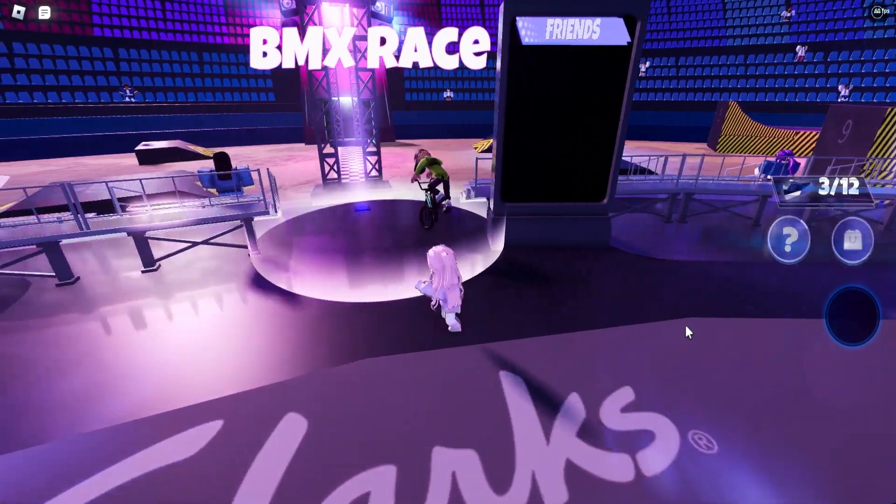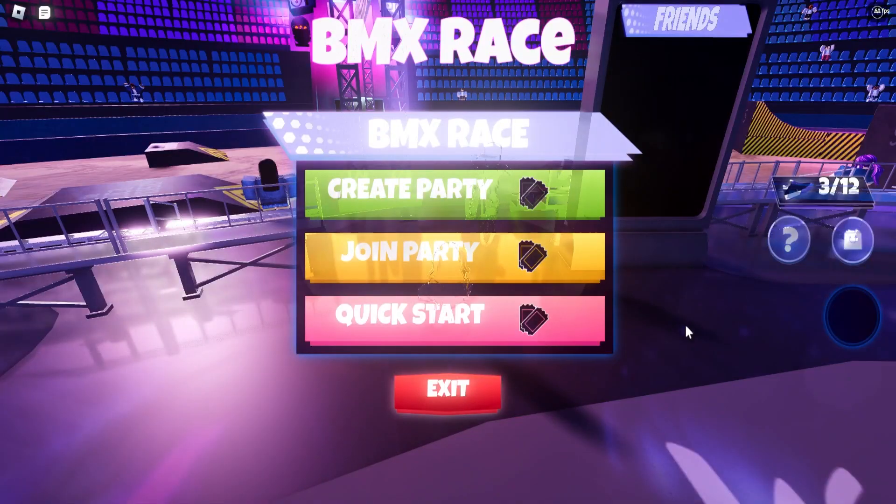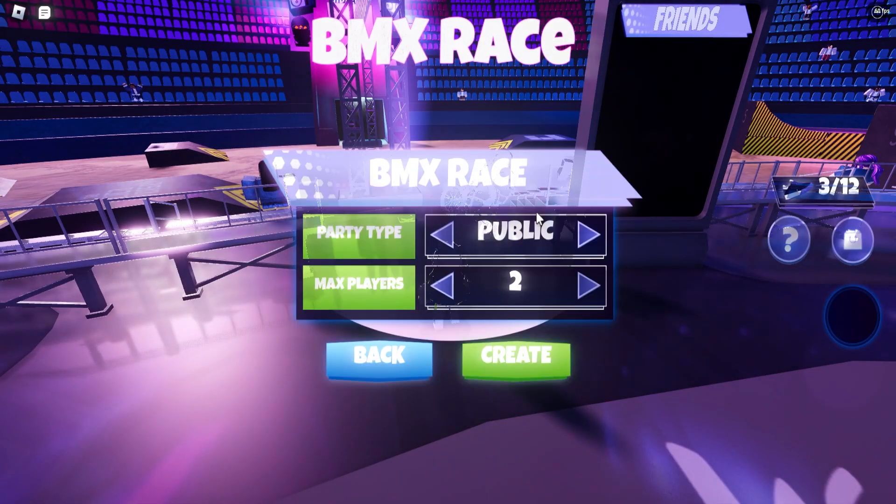Now press and hold D to start the race. Click 'Create Party,' and then 'Create.'